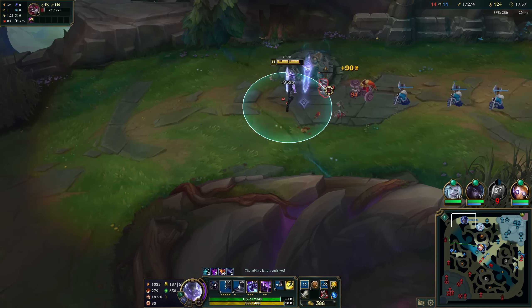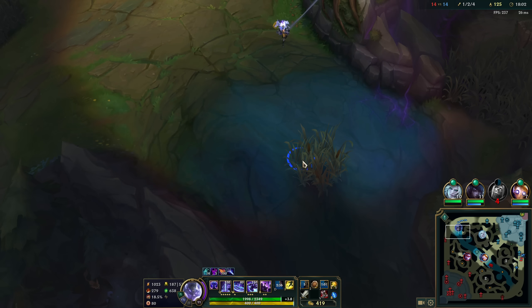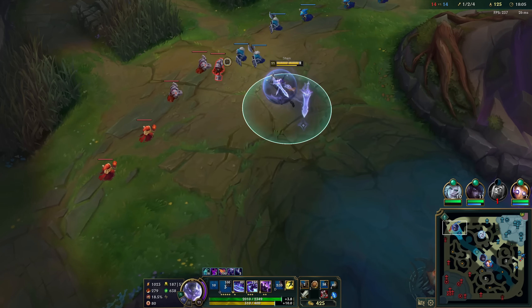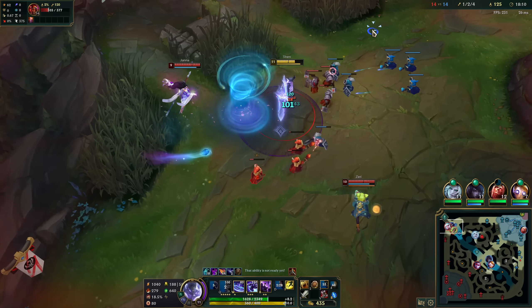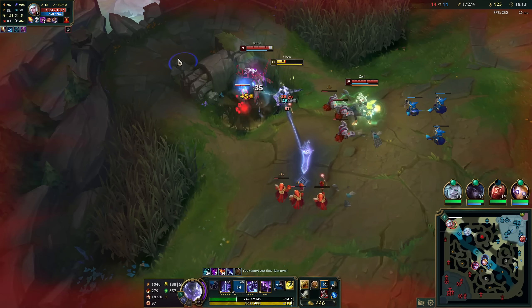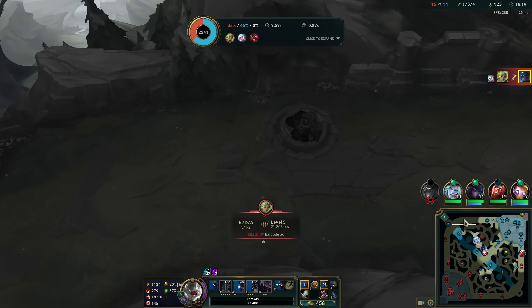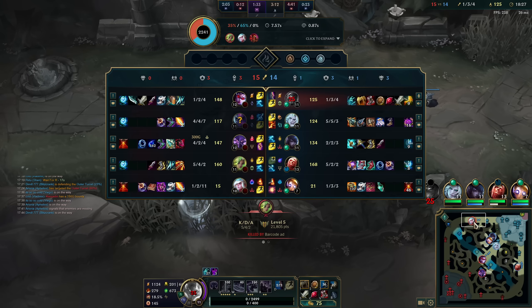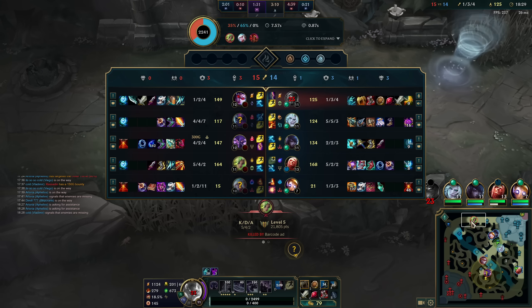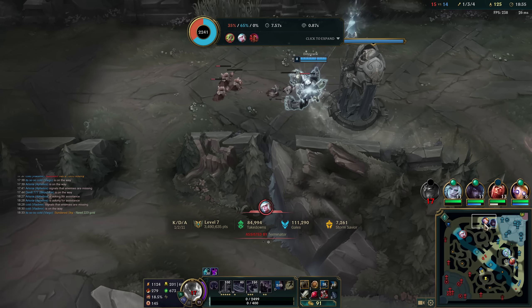We have three Drakes - that's a win condition. I truly think Bami's Cinder items are not very good here in this game because I literally won't be on top of the enemies enough to trigger them. I can't kill either of them, I don't know if I can escape. I feel like dying quick is the best choice. I really didn't expect both of them to stay. It's my bad - I'm losing the game for my team here.